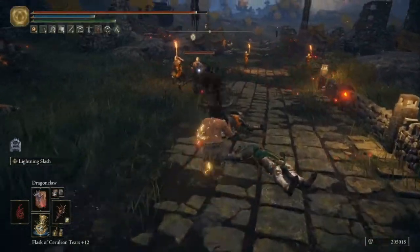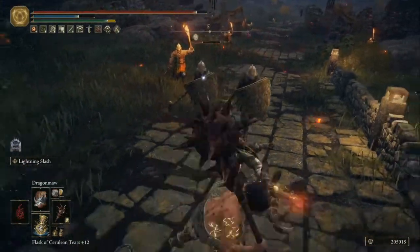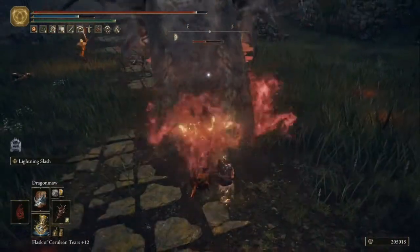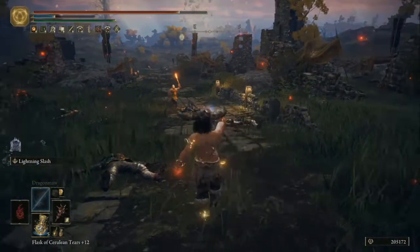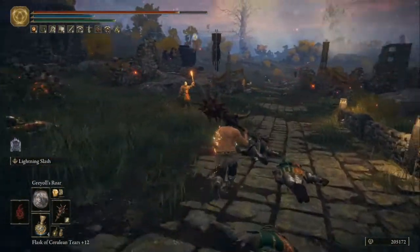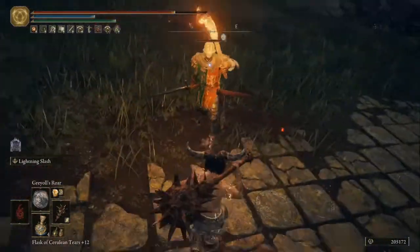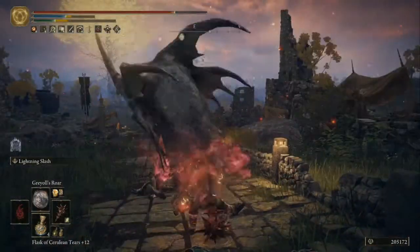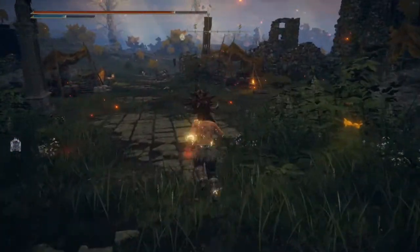We have the Dragon Claw — just all the different Dragon Incantations. The fact that you can have most of these — I didn't actually realise you don't break your poise when using that. That's pretty cool. Basically, just get a big Warhammer, put a Lightning Ash of War on it, and then use all the Dragon Incantations that you can, and you're basically Kaido — as close as you can get to Kaido in the game.